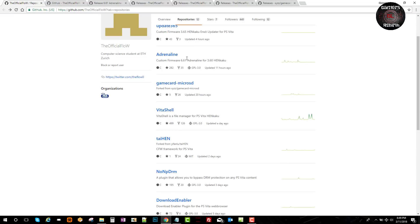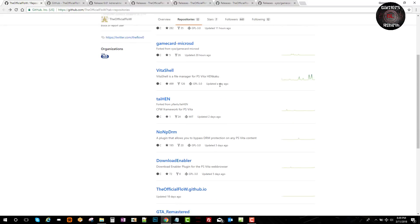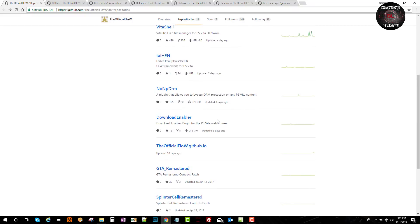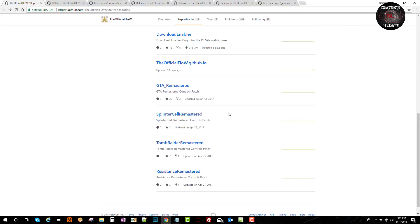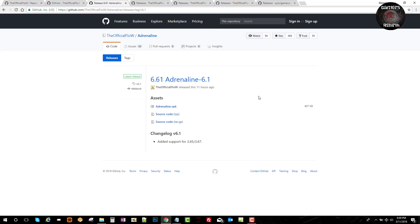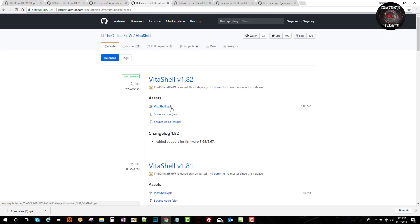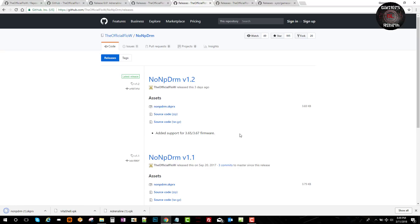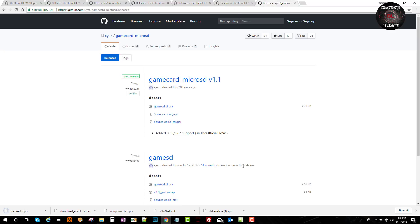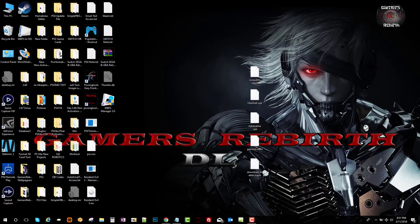You can get the files here for Adrenaline, the game card micro SD, VitaShell, non-NPDRM, and the download enabler. TheFlow has updated all this information to be compatible with version 3.65 and 3.67. So we'll get our Adrenaline VPK, VitaShell VPK, non-pDRM download enabler, and the game card micro SD.